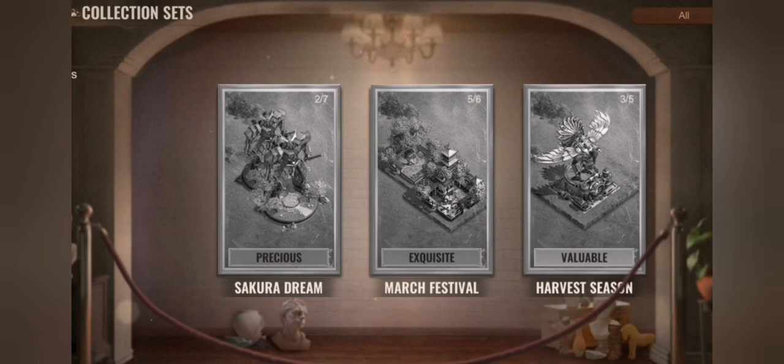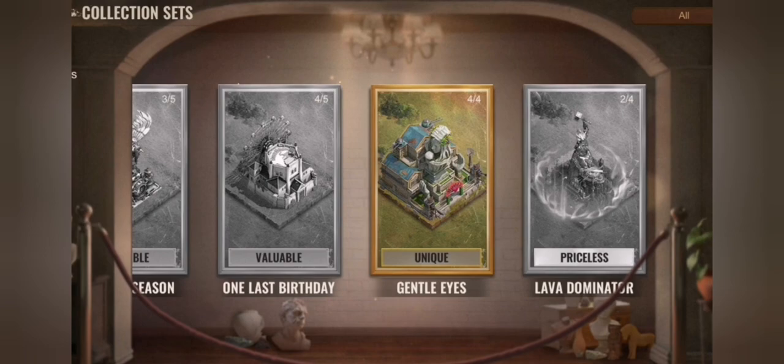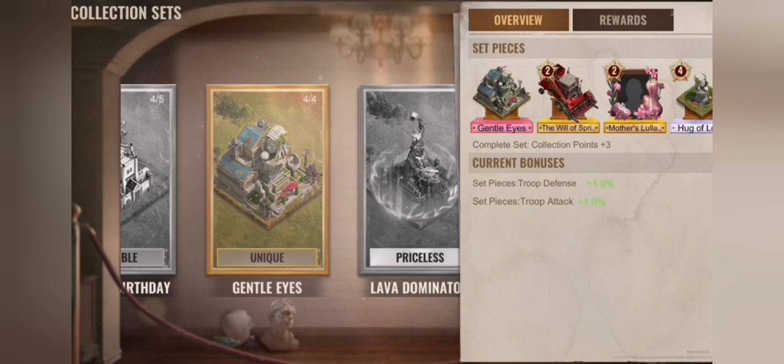Now let's go into sets, because those are the most important part. There are Mego sets — Mego sets only add points to your skin collection and do not give any additional buffs. But as you can see here at the beginning, there are some others which are not part of Mego, such as Gentle Eyes for example.